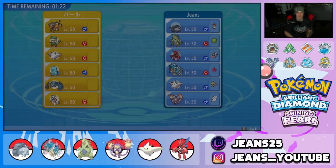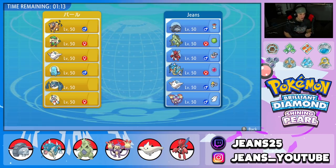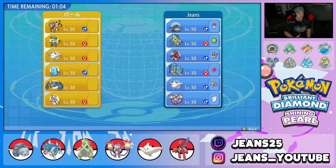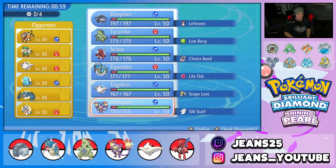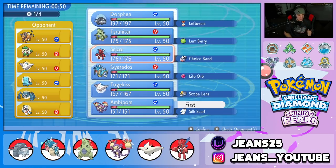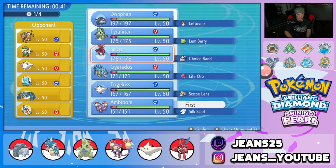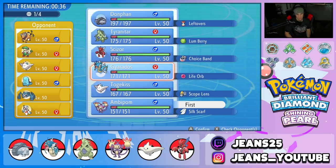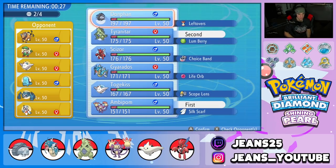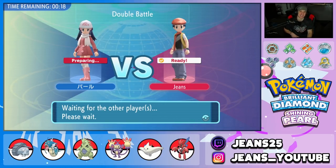Here we go, hopping into our first real battle — second battle for today's video — going up against a normal team with 4v4 action. He's got an Anger Point Tauros combo with a Froslass, Breloom, Togekiss, Quagsire, and Metagross. We have to watch out for critical hits triggering Anger Point. I'm thinking of leading Ambipom alongside Donphan or Tyranitar, with Scizor in the back end for coverage.